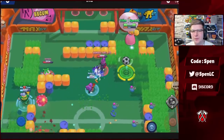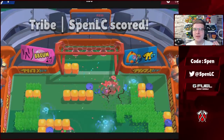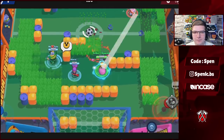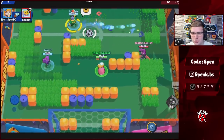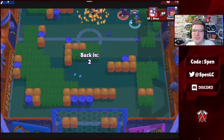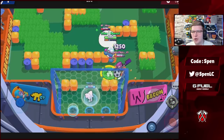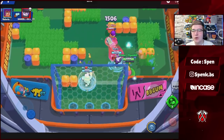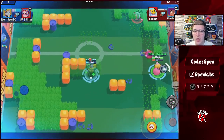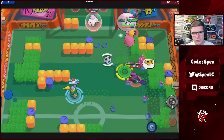Next up is Piper. By far the best gadget for her is Homemade Recipe — a lot of times you can easily snipe an enemy, finishing them off with the gadget to confirm the kill. It's one of the best gadgets in the game. For star powers, a lot depends on the map and personal preference. Personally, 95% of the time even on a bushy map I'll be using Snappy Sniping — I can go more aggressive and get confirmed kills a lot easier. But Ambush is definitely a really good star power on those bushy maps, especially paired with Ruffs.